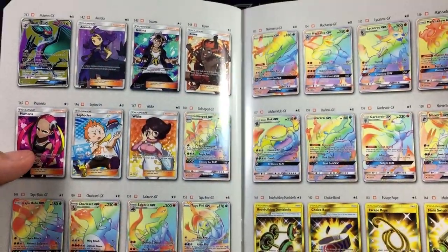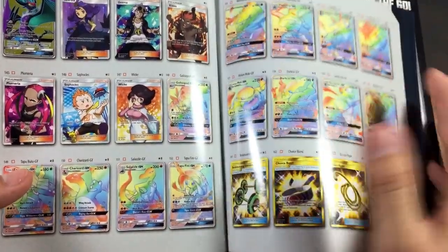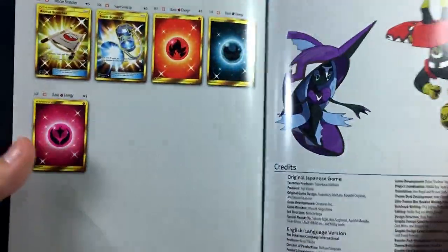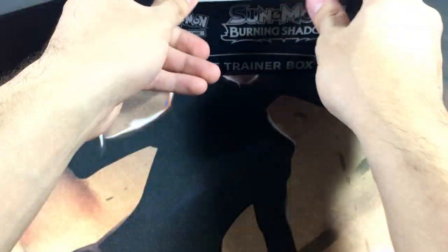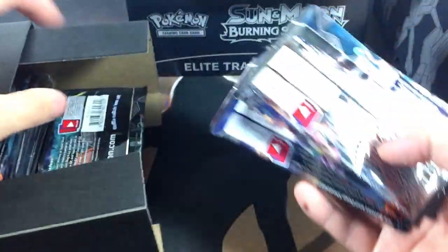We also have hyper rares and rainbow rares — there's a ton of secret rares in this set, it's absolutely crazy. Full art trainers are here too; the Guzma full art is pretty pricey right now but it'll probably drop once prices settle. We got secret rare trainers and secret rare energies — I want the fire energy because fire is the best. That's the booklet, and now let's actually open this up and see what we get.